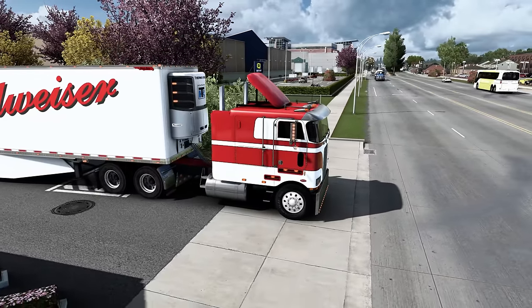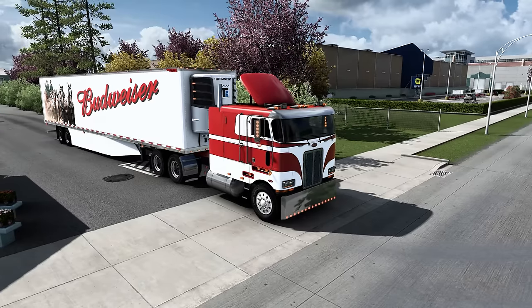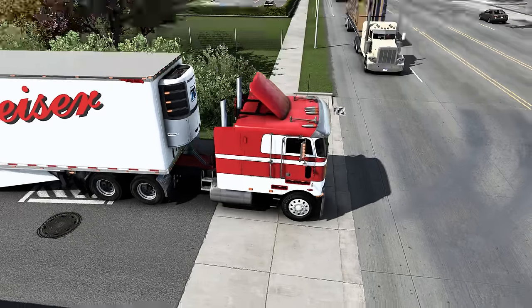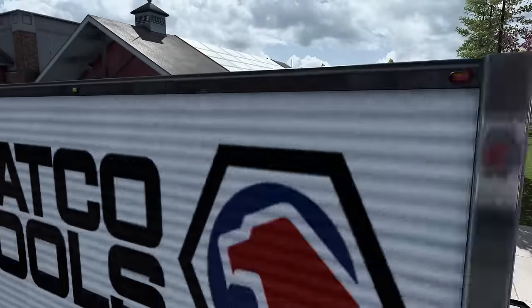We're going to make a right-hand turn out of here, so I'll keep it in the outside view so you can see the 362 in action. There are a lot of customization options to it. If you're familiar with the John Ruda trucks, that's pretty much what you can expect when it comes to the customization of this one.